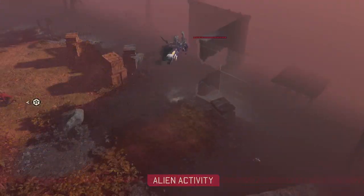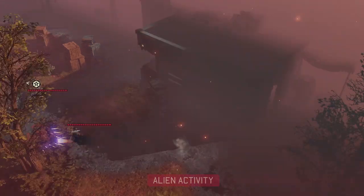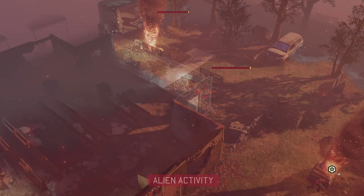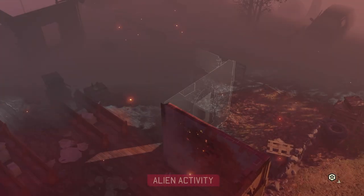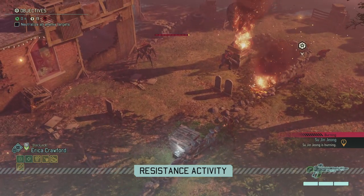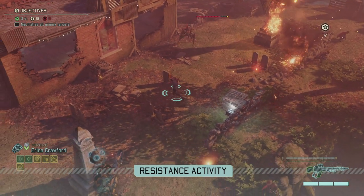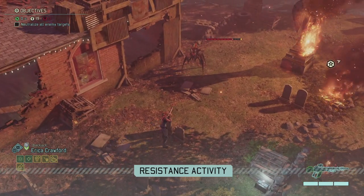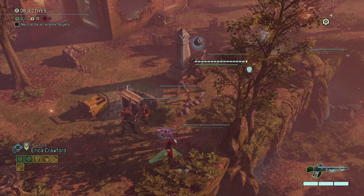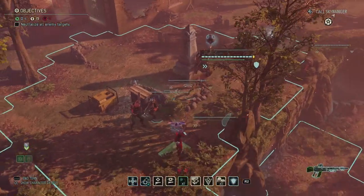We see movement — an Archon comes out of its hiding place and there seems to be another one in the back. I think they spotted us. Now we get Chrysalids on the left, charging in, and they don't seem to be burrowing which is good. Su Jing Chong makes a questionable move but at least gets a hit in. There's another movement — shouldn't those resistance fighters be protecting the civilians? I think they buffed the damage of the resistance fighters as well because they're doing more than before.